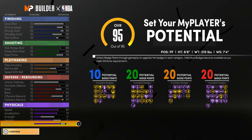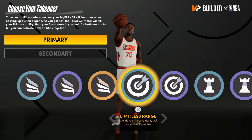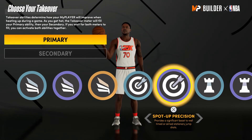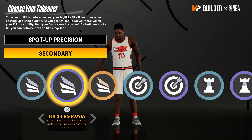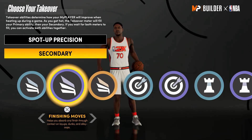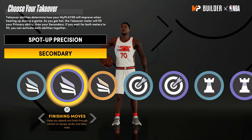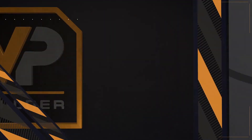Now we're going to get into the takeovers, because for this build to be as successful as it needs to be I would go with these takeovers. We're going with Spot-Up Precision — like I said earlier, gotta have a shooting takeover. The other one isn't that great and we don't get Shot Creator. Then we're going to go with Finishing Moves for the second one, because we do want to be able to catch bodies. This build only has 10 finishing badges, but honestly you really only need eight from what I've seen.